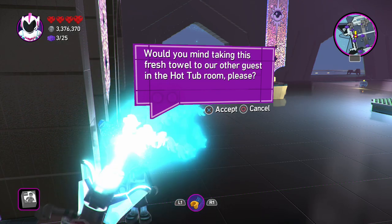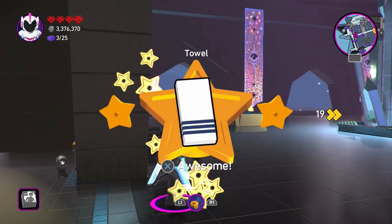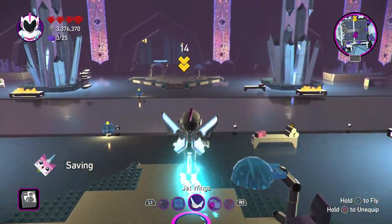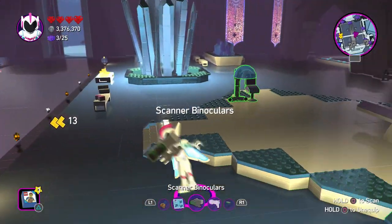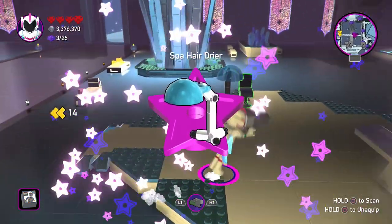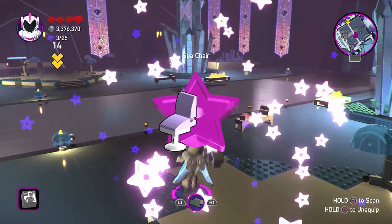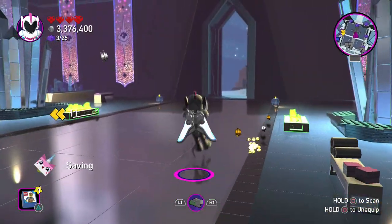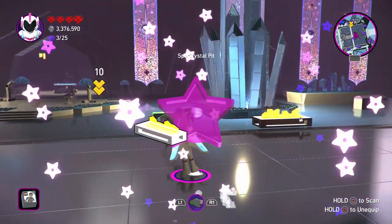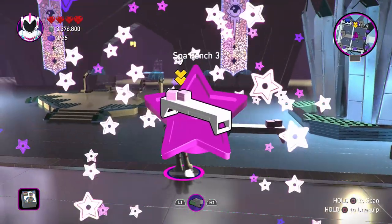Would you mind taking this fresh towel to our other guest in the hot tub room, please? Sure, we got a towel. Now that we got the towel, we're just bringing it over here. Once again I can scan some stuff — this is like a little hairdryer thing, spa hairdryer, and then the spa hairdryer chair. Spa chair. Don't forget about this stuff — this is a spa crystal pit. And another bench. There's so much spa stuff — gotta get the full collection.